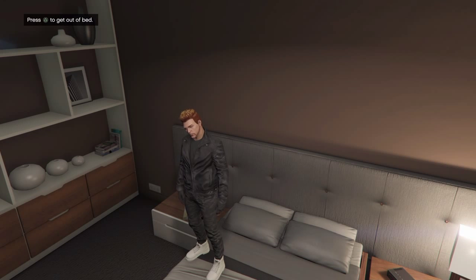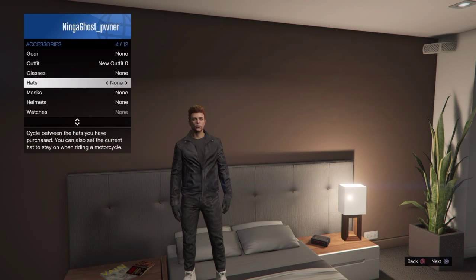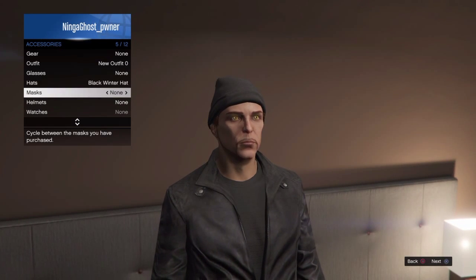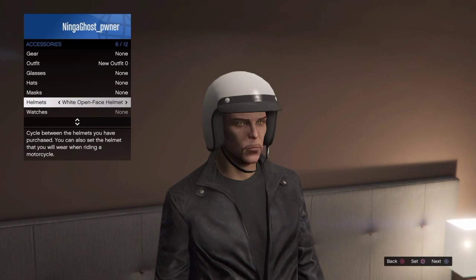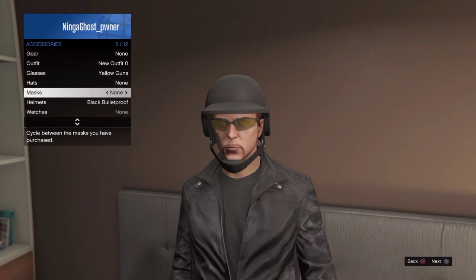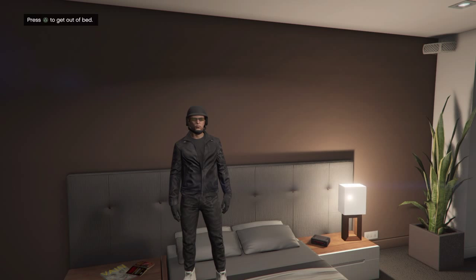Your character should be glitching out and now standing on the bed, and it should say 'Press triangle to get off the bed.' Do not press it yet. What you want to do is go to your inventory accessories and put on anything — I'm gonna put this — and you can basically put anything on as you would like.